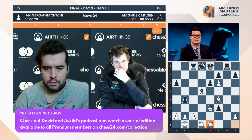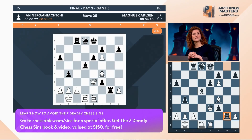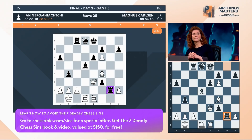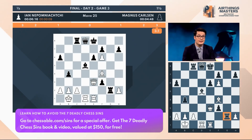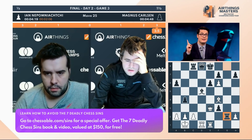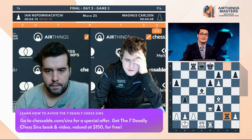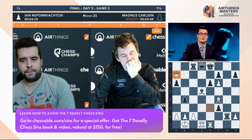Now the evaluation bar really hating White's position. The rook comes into the second rank — wow. It's the best move, but it's also the most obvious move, so of course Magnus was going to find it. Magnus given one chance in the last game — he seized it. Now one chance in this game, and so far he seized it. And that's why he's the world champion. He is ruthless.